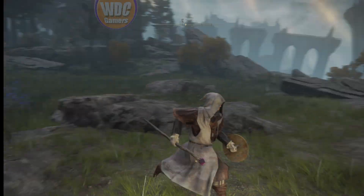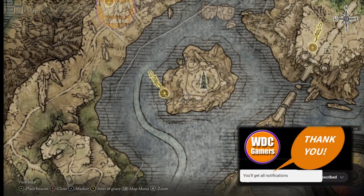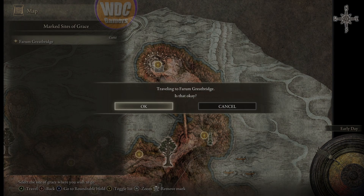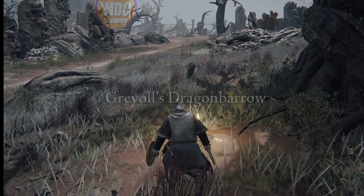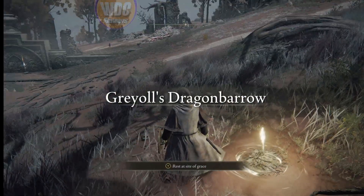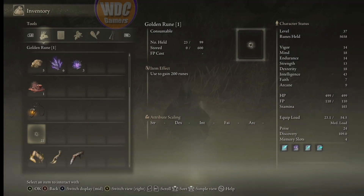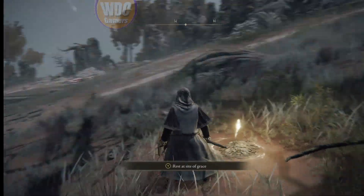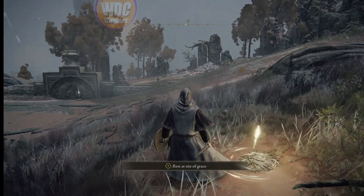That's going to be it for this episode — pretty short and sweet. In the next episode we are going to go back to the great bridge, which is already marked. Very easy to get to — makes it much easier to jump across the map. This is where we farm — we have the power. We're going to spend all of our runes, and this is much better than the ball farm. Until next episode, thanks for watching, talk to y'all later — happy gaming!